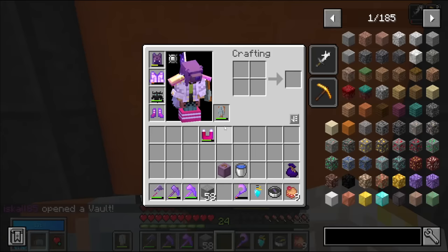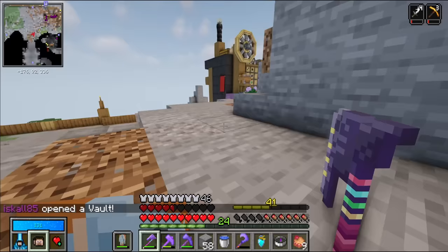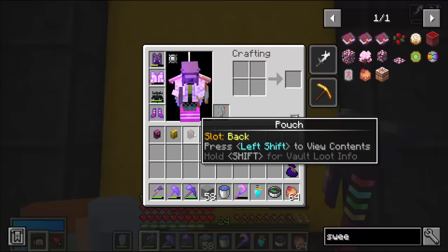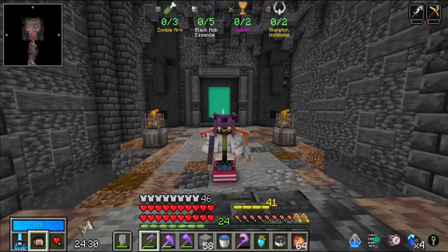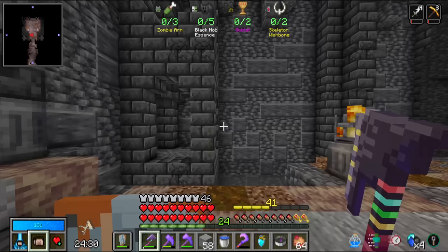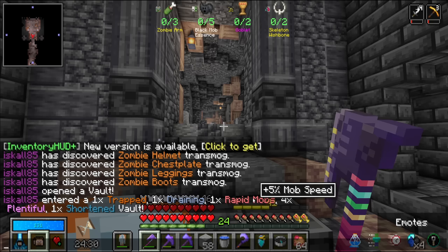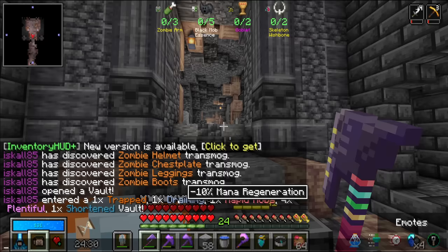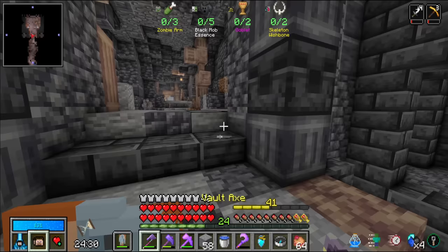This might be my first real modified vault. It's a scavenger vault - the only reason I said no to that is I want to focus on mining ores, and scavenger is hard to complete with another focus. The negative modifiers are rapid mobs (faster), draining (messes with mana regen), extra trap chests, and shortened - we lost one minute. But we have an extra 30 seconds from the relic completed last episode. So 24 and a half minutes. The strategy is to find ore rooms.